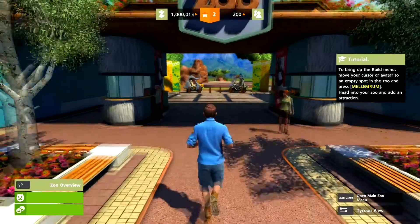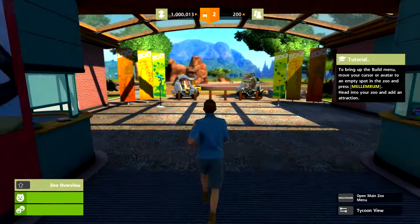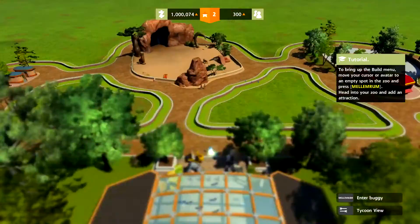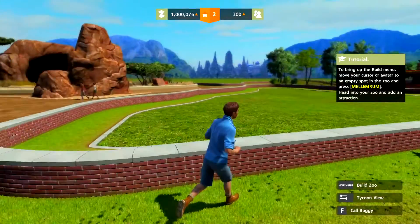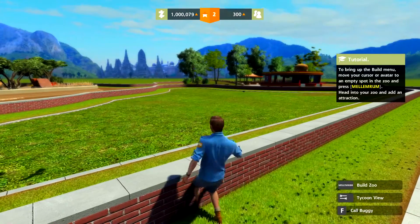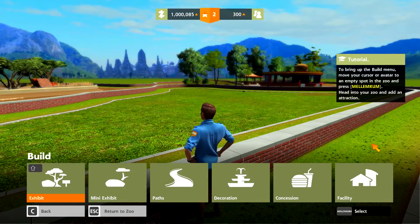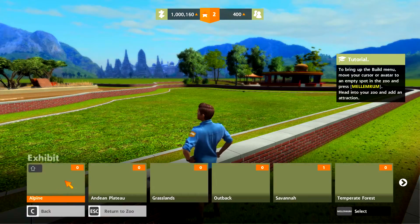We want to add an attraction somewhere. Let's just take a look — now it looks different. So now we have a couple of empty slots. We can add an attraction. So we can choose... well, a mini exhibit. That's kind of small for this area. Let's put an exhibit here.